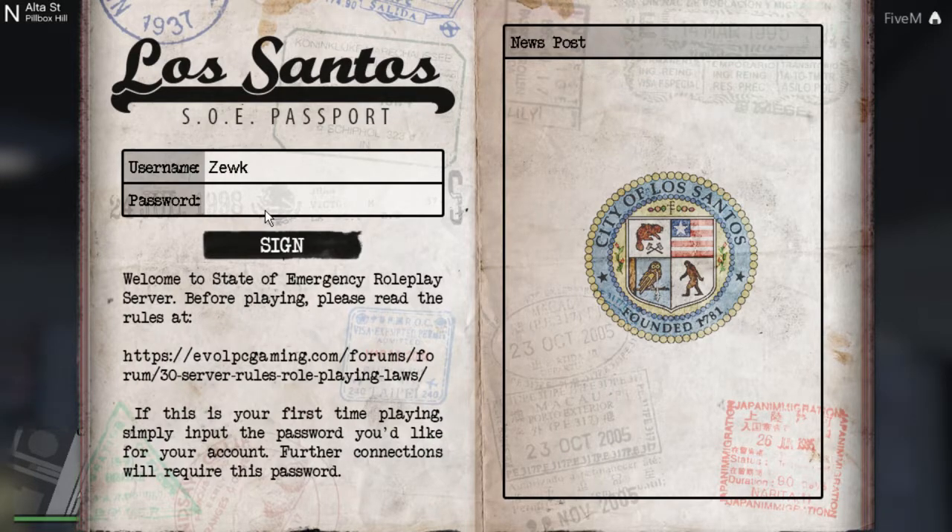This is the beginning of the guide for character creation on SOE State of Emergency. Here's what you're going to do: first, you're going to register on the server.